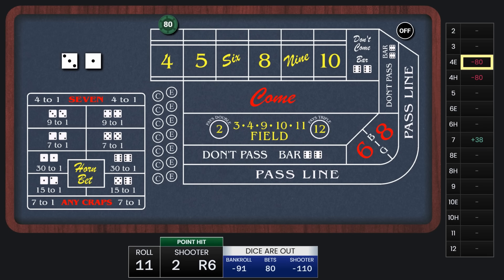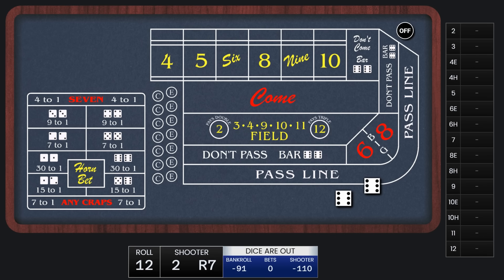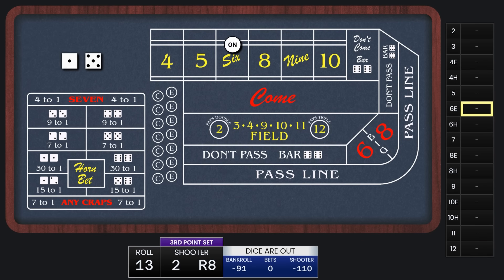We lost that lay bet, so the next point will be on the third rung of the ladder. The point is going to be 6. Now we're at $72, and that's going to win us $57. But not for us today — we lost that too. We're going to be on the fourth rung of the ladder now.